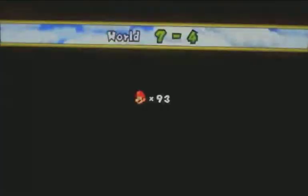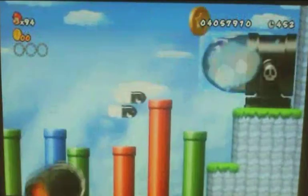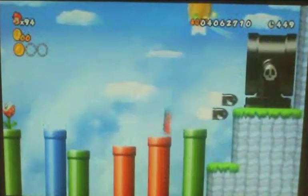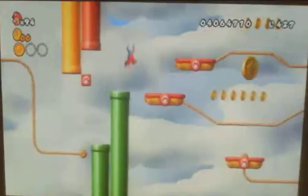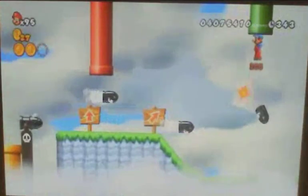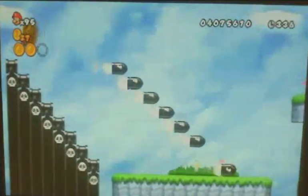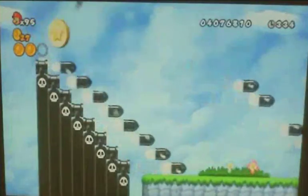7-4 is hiding three more Star Coins. The first one can be obtained at the end of the first section. The second Star Coin can be obtained by jumping off of this platform at the right time in this section. The third Star Coin can be obtained by getting into this pipe by bouncing off of a Bullet Bill. Once you're there, you're going to confront a lot of Bullet Bill launchers and you're going to have to climb up the moving Bullet Bills in order to get to the Star Coin.